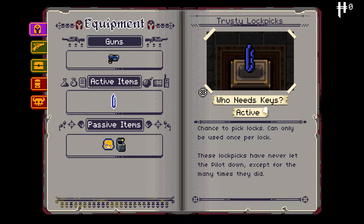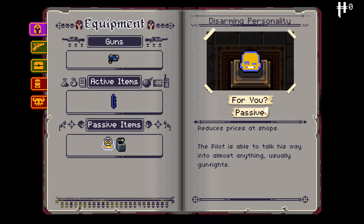So use it if you really don't have a key. For example, you can open the secret room with a lockpick, but you don't want that because if it messes up, you can't open it anymore. So we use it to open chests. He also has the Disarming Personality passive item, which reduces prices at shops — very useful. The Pilot is able to talk his way into almost anything, usually gunfights.